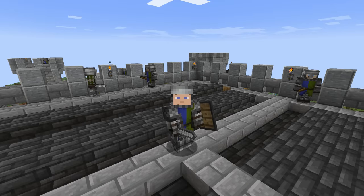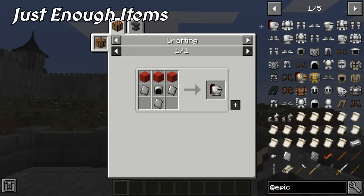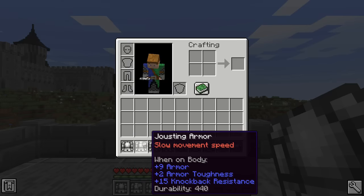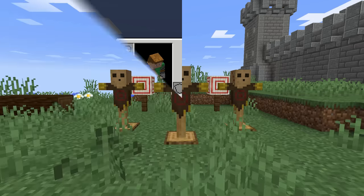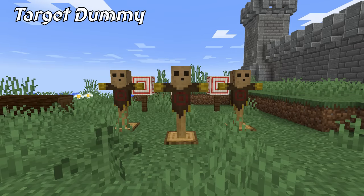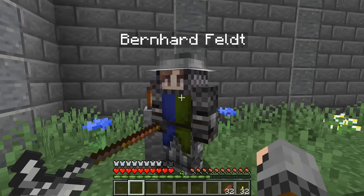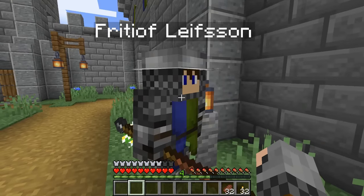That covers everything in Epic Knights. Before I end the video, I'm going to briefly mention some other mods that I think can go well with it. I highly recommend Just Enough Items to help you figure out the various crafting recipes for Epic Knights. Other mods that add other useful bits of information include Durability Tooltip and YDM's Mob Health Bar. Also, Target Dummy was very helpful in displaying the damage amount for each weapon. As you may have already noticed, I used Human Companions and Supplementaries to enhance the aesthetics of my environment for this video.